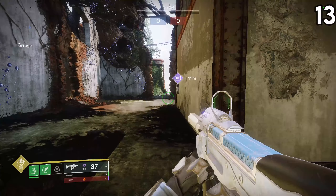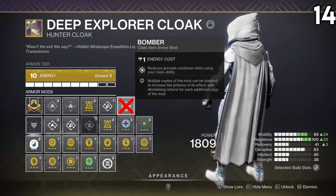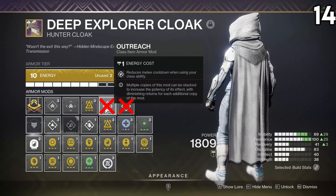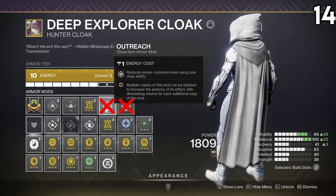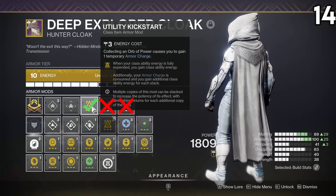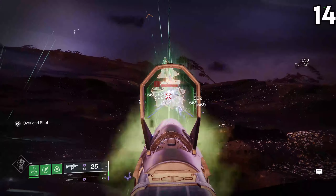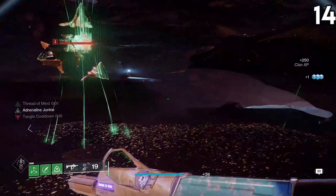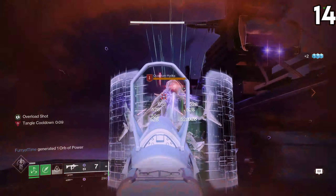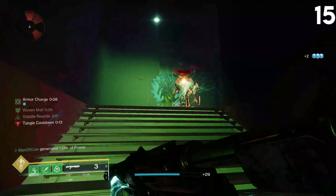You can directionally dive with the Ensnaring Slam aspect — the dive will take you about 11 meters in whatever direction you choose, or straight down if you aren't aiming anywhere. Mods like Bomber and Outreach do not activate with Ensnaring Slam, which takes your class ability charge when activated. However, Utility Kickstart does activate with Ensnaring Slam, just not when you're wearing Six Coyote. In order for Utility Kickstart to activate, your class ability charge has to be completely depleted. So if you have a build centered around suspending enemies and you're not using Six Coyote, using Kickstart mods is highly recommended.